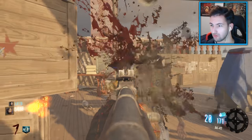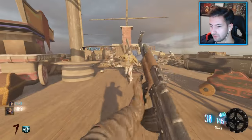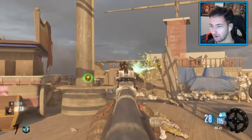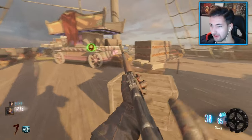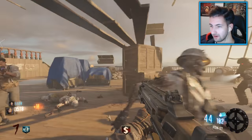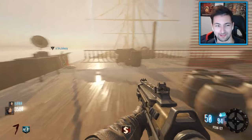Ray gun time - oh you got the ray gun! I might open the debris behind just so we have a bit of space. One of the zombies came. I have quick revive. He's got a hell of a lot of health. I need to store in the box but there's a fire sale - just spam him like crazy. Did you manage to kill that? No I didn't.